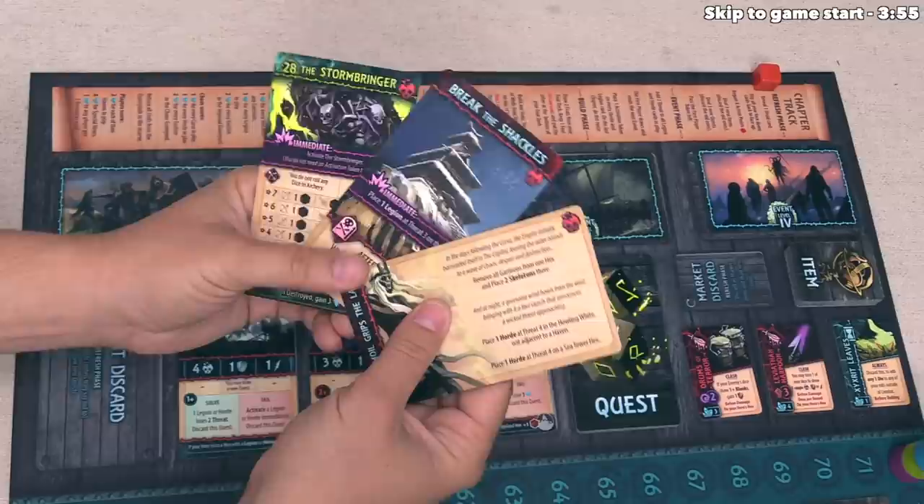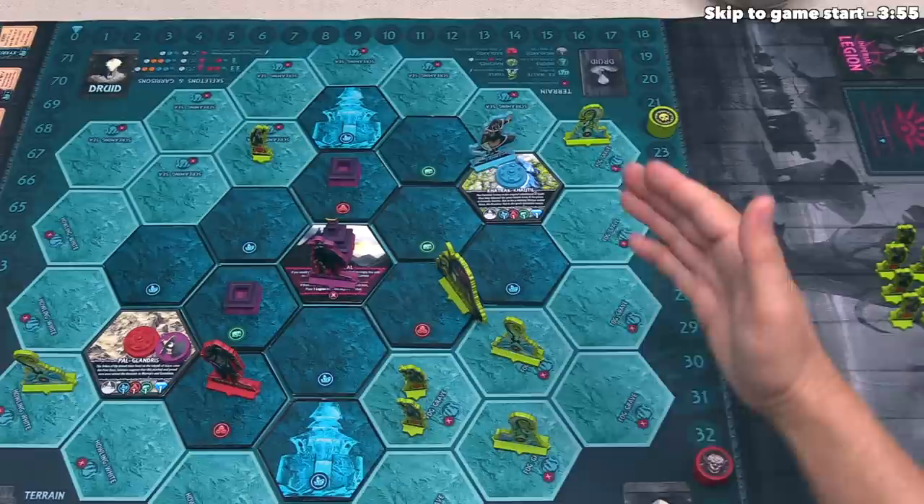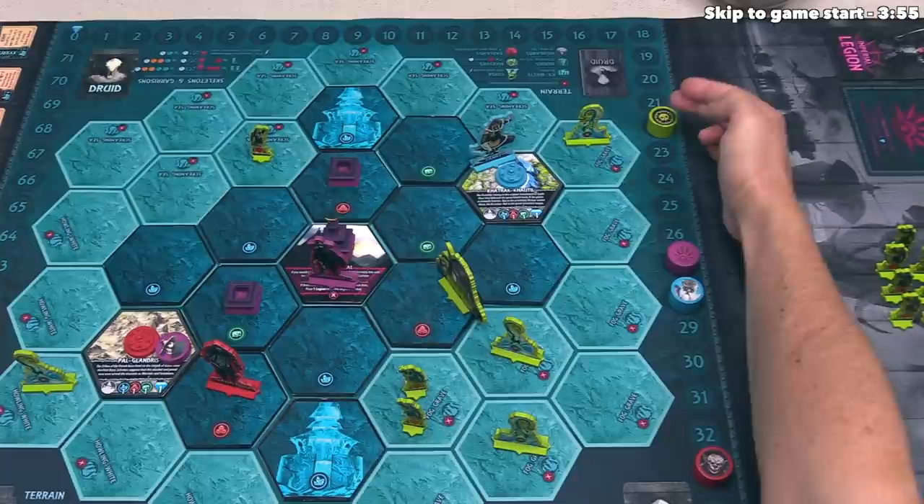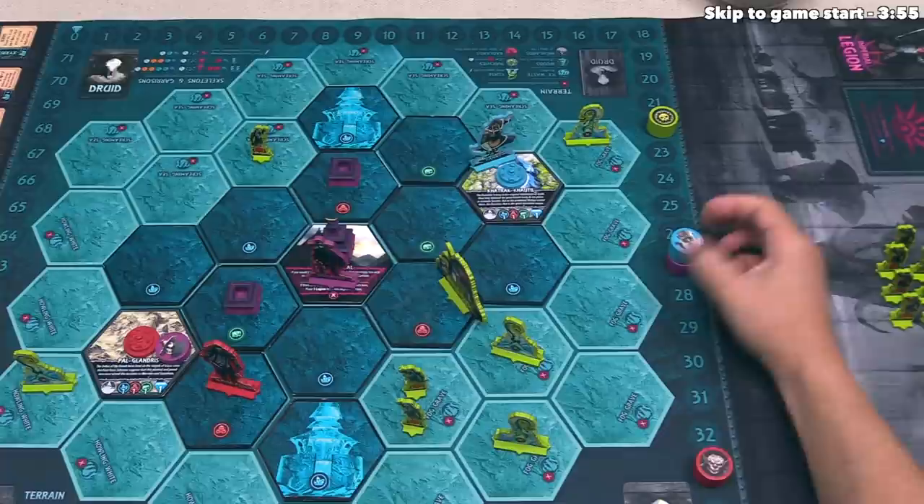As we go through the game, players will generate victory points from a variety of different sources, but so will the Hordes of Chaos and the Empire. Once we have completed the final chapter, as long as every player has more victory points than both the Hordes of Chaos and the Empire, the players win. But if even one player has equal to or fewer points than one of the two nemesis factions, then all of the players lose.